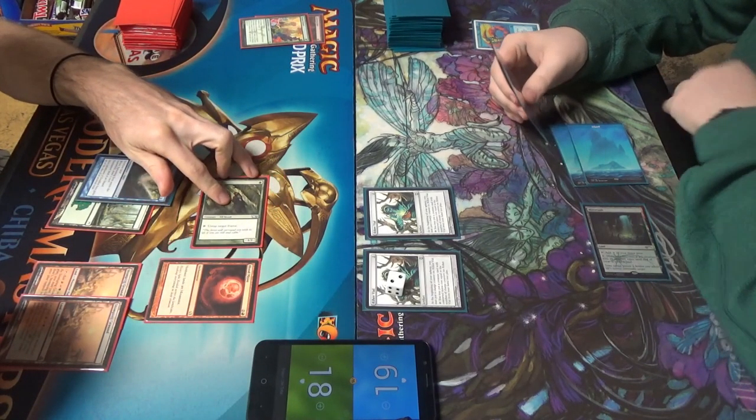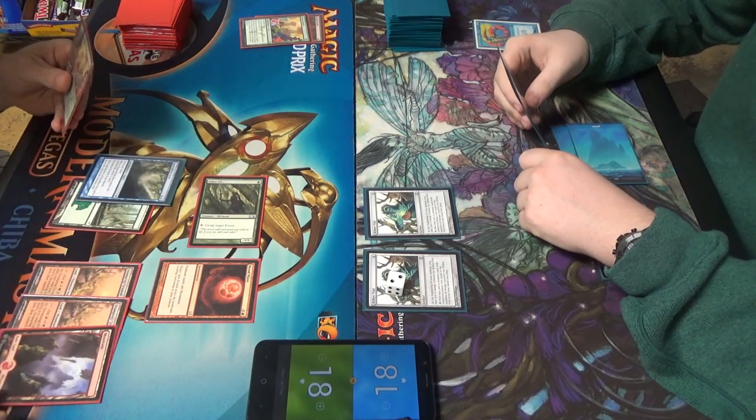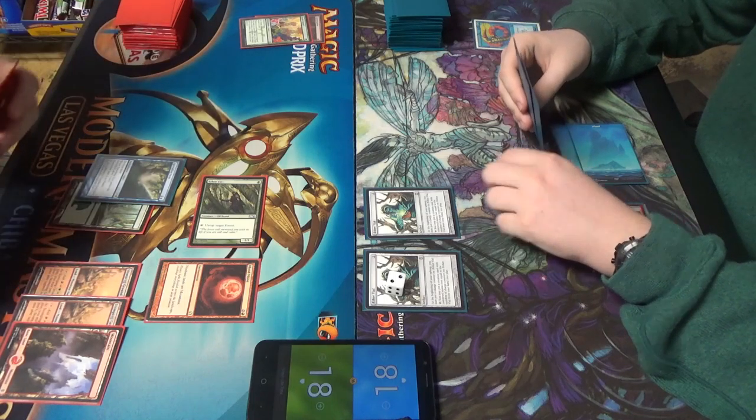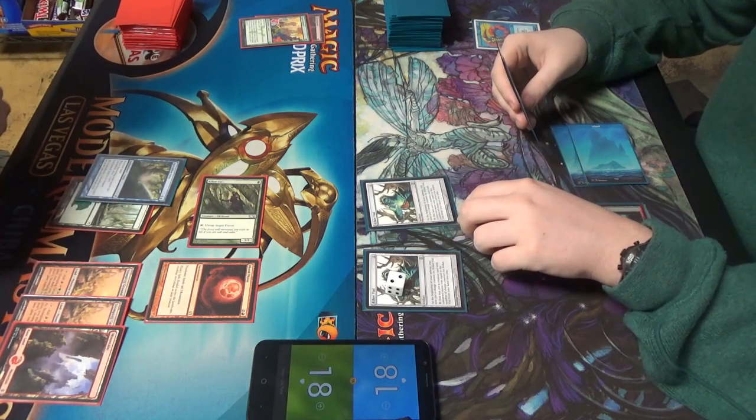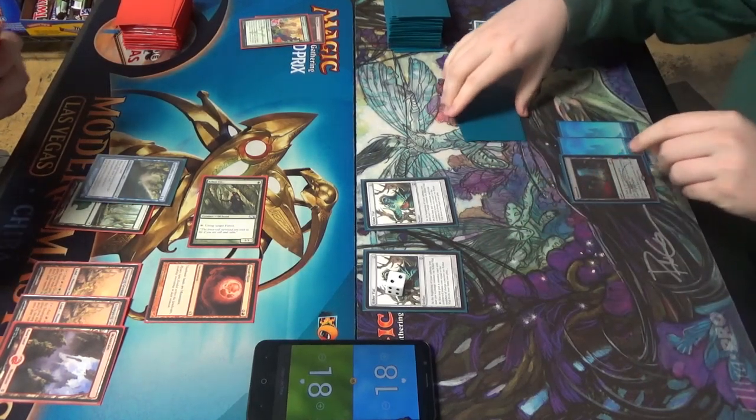Hit you for one. No flashing in, that's fair. Another Mountain, pass turn. End of turn — activate Vial. No Mim Knights, no Ornithopters in this deck.